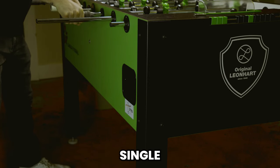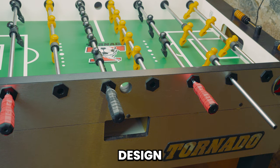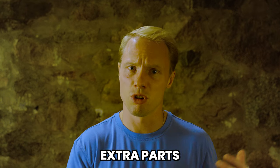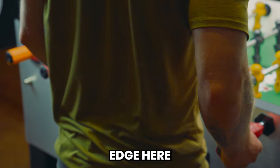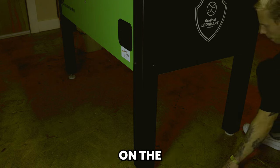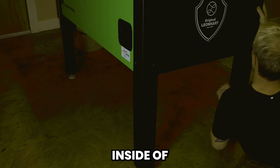The Leonhardt table is a single cabinet design with ball return ramps on both sides of the table. The Tornado is a split cabinet design with one ball return ramp on the yellow side. Both tables have room for internal storage, which is great if you have extra parts lying around. Tornado's split cabinet design has the edge here — you have the ability to lock your cabinet together for extra security. To access the storage on the Leonhardt table, you have to get underneath and bend your arm in an awkward way, which is not as ideal.